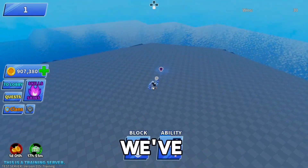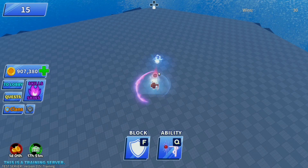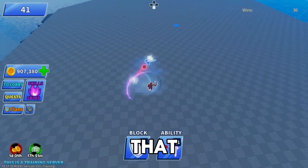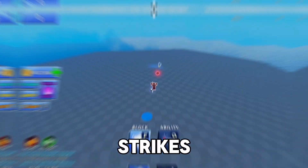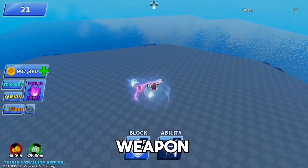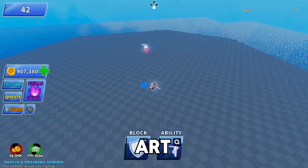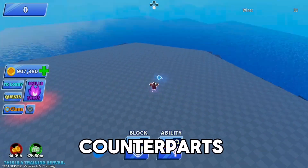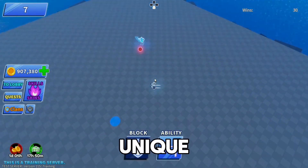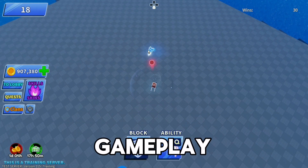Blade Ball fans, we've got another showstopper in town: the Prismatic Scythe. This beauty takes the stage with a mesmerizing pinkish-purple FX that dazzles every time it strikes. The design is a testament to the Blade Ball team's dedication, crafting a weapon that not only performs exceptionally but also looks like a work of art. The Prismatic Scythe comes with its unique sound and emote, adding that extra layer of personalization to your gameplay.